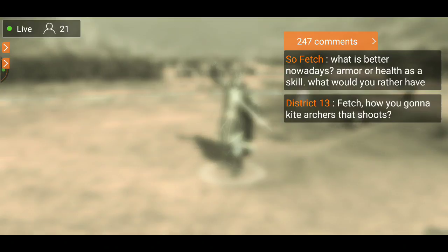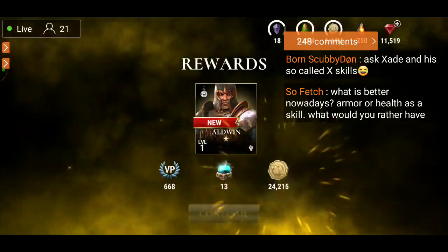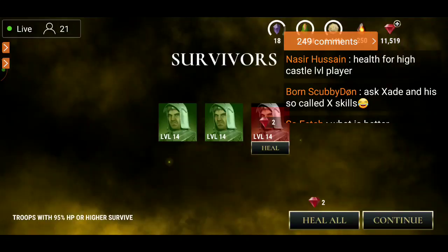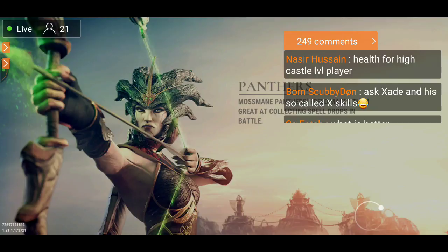I answered the question on one of Zade's videos recently — what's better, armor or health? In actuality the best thing to have is resist. You've got to have the elemental resist, then armor, and then health. Armor prevents the initial impact of the damage, health lets you take more damage, but resist covers everything. If you have armor and no resist, whatever element is hitting you is going to take you out.